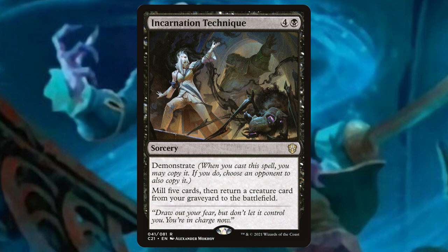Incarnation Technique: for four and a black, it has Demonstrate — whenever we cast this spell, we may copy it. If we do, we get to choose an opponent and they also get to copy this spell, which is mill five cards then return a creature card from your graveyard to the battlefield. Sounds fun to me.